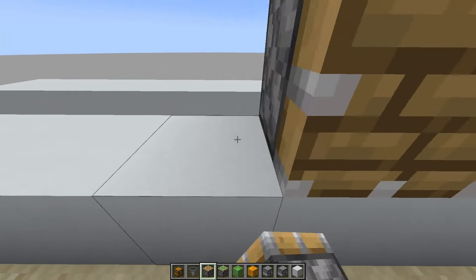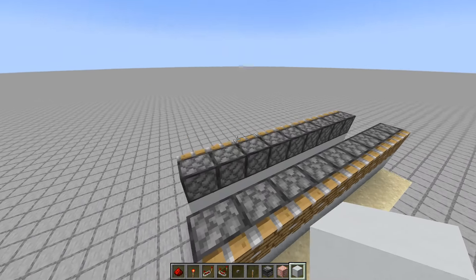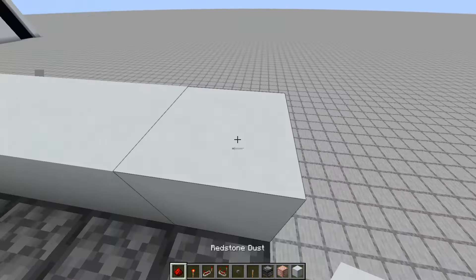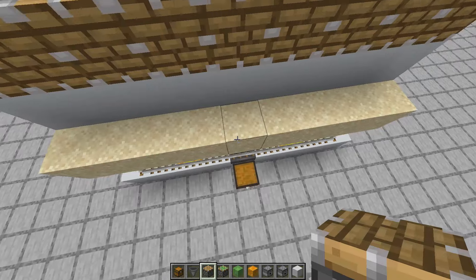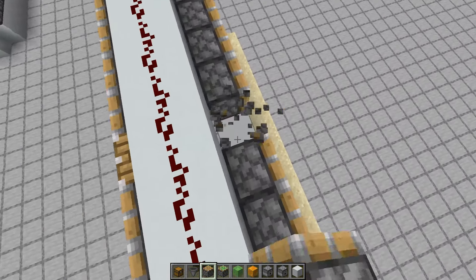Now put pistons on top of the blocks. Go up to the piston and place a block like this, then connect it all up with redstone dust. Also, the middle here is supposed to be a piston facing upwards.